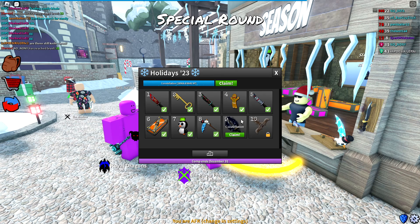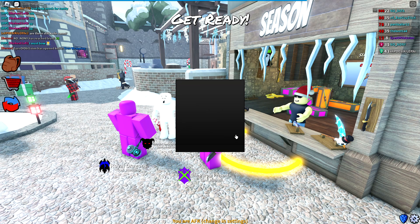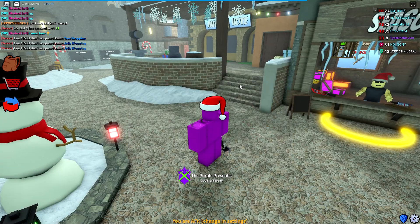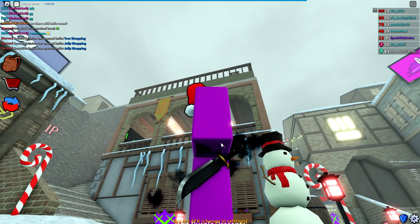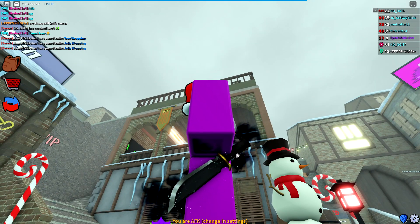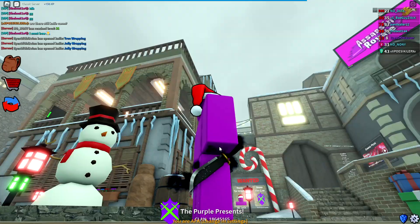Tier nine is arguably one of the most important tiers in the battle pass because we get a knife effect, which is something you cannot trade for. This time around we are getting the Constellation effect. Equipping it, you can see there are dark clouds around the knife and snowflakes falling off of it — or maybe those are stars. There are constellations and stars visible starting from the handle going to the tip of the knife.